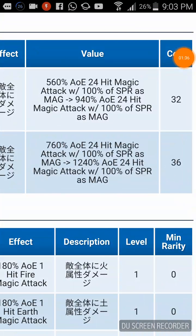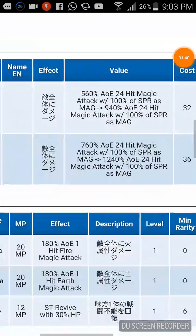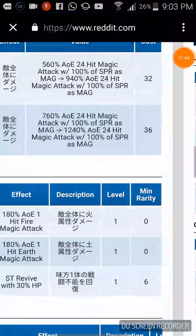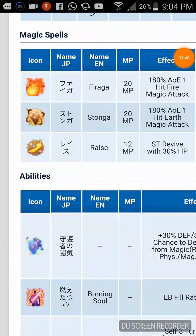His limit burst at six stars is 760% AOE, 24-hit magic attack with 100% spirit as magic — so it's like Lila. When maxed, it's 1,240% AOE damage, 24 hits, so I think you can chain this with another Rain. It's amazing, but it's a limit break and it costs 36 crystals — that's a lot of crystals.